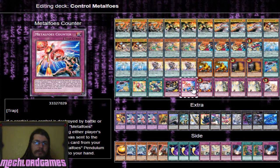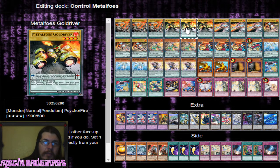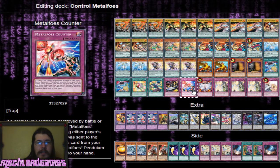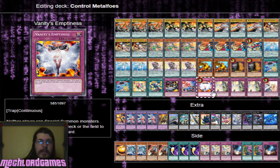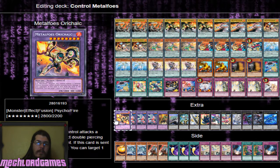One Metal Foes Counter - this card is just insanely strong. Anytime a card of yours is destroyed you can special summon a Metal Foe from your deck. It's usually either Volt Flame or Gold Driver you go for off of it, and you can recycle this back to the deck using Mithrilium. One copy of Vanity, three Solemn Strike, and one Solemn Warning.